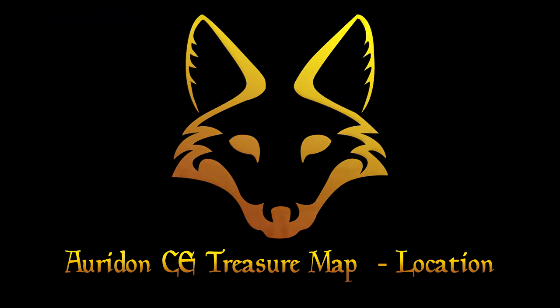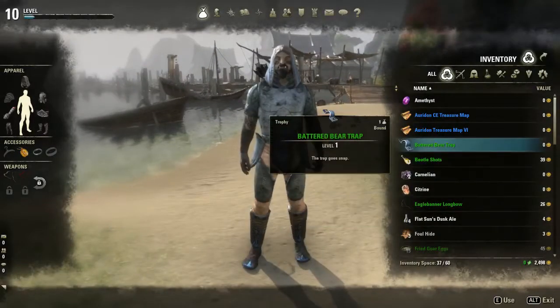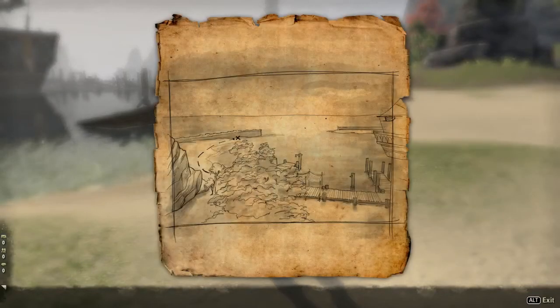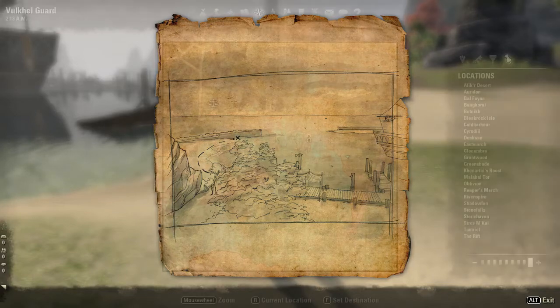What's up everyone! Today I will be showing you the location of Auridon CE treasure map. As you can see on the map, the treasure can be found somewhere near the sea. The most important hint it will give you is that there is also a dock nearby, with one or more ships.